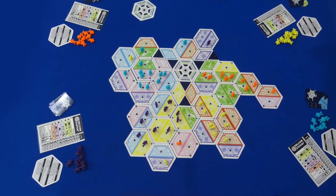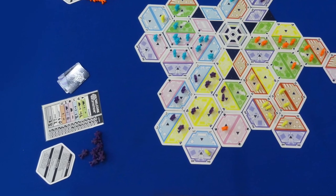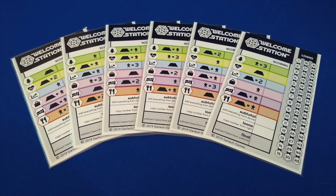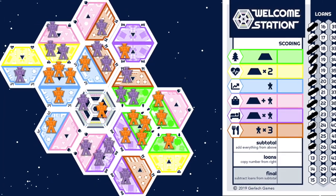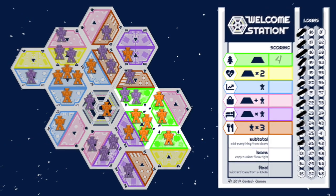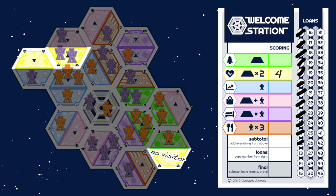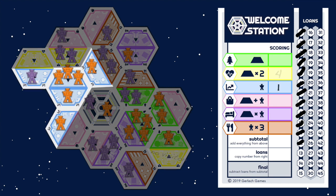Players then tally their scores on their individual scorecards, scoring for each zone in which they have a visitor. Each scorecard uniquely assigns one of six scoring conditions to each of the six location types. For example, each location that is part of a green park zone scores one point — count all the green locations in this zone, whether you own them or not. In yellow health zones, each location scores two points. In blue business zones, each visitor scores one point.